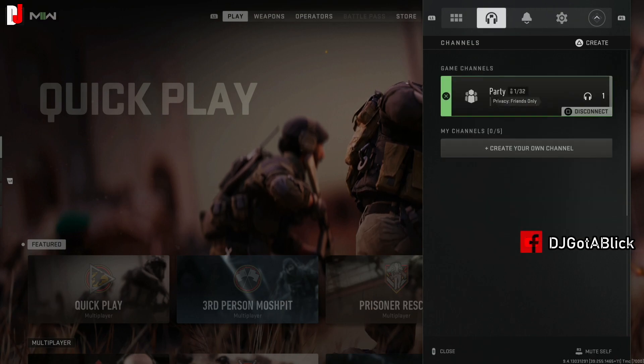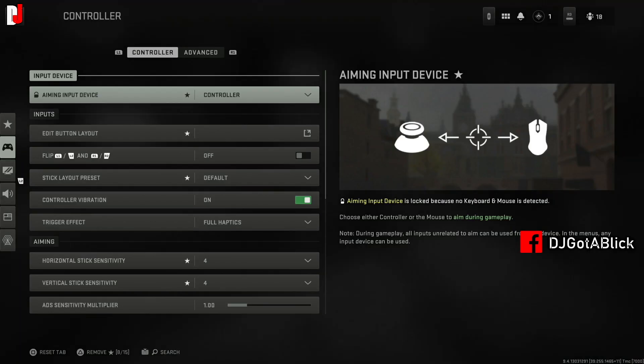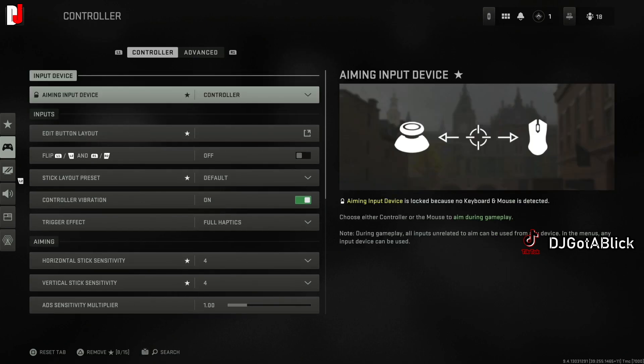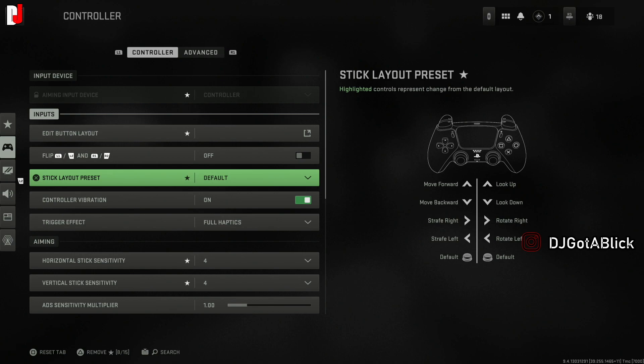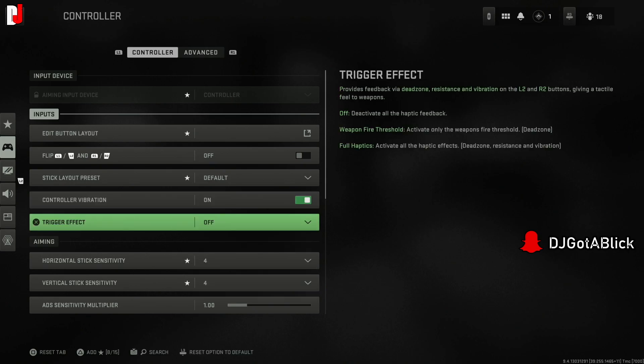Once you finish the initial setup and reach the main menu, you can go to Settings for controllers. I'm playing on a PlayStation 5 controller. You can flip the settings if you want, change stick layout presets, and toggle controller vibration. I'm not a fan of trigger effects so I turn those off.